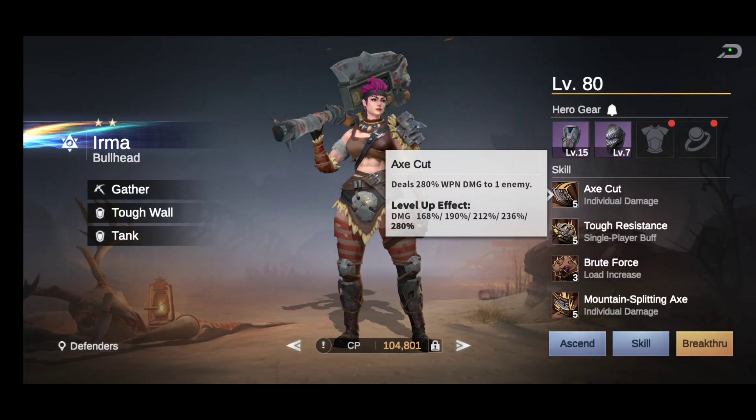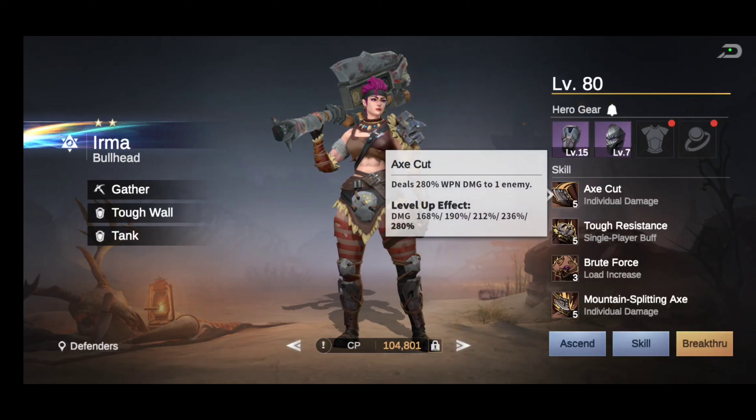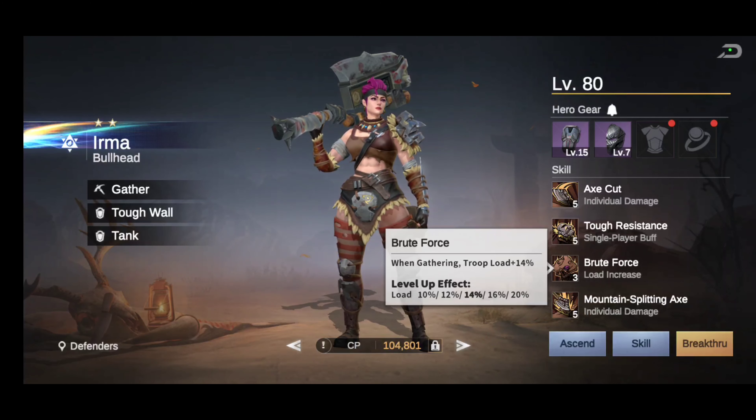The first skill is called Axe Cut — deals 280% weapon damage to one enemy. The level effect goes from 168% all the way to 280%. The second skill is called Tough Resistance — 10% weapon damage mitigation, going from 5% all the way to 10%.